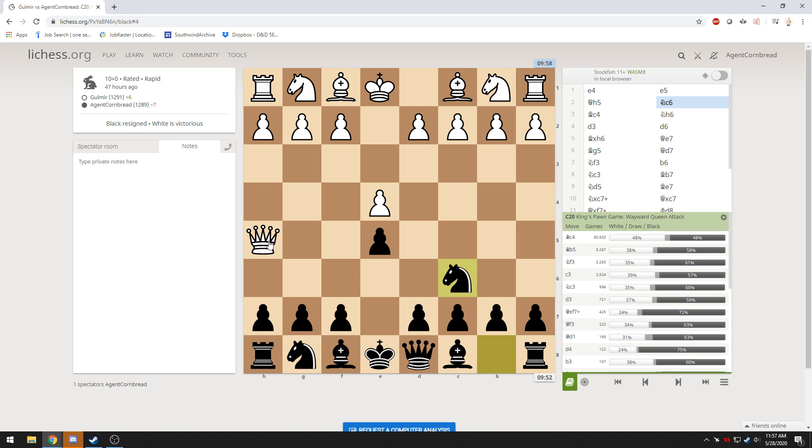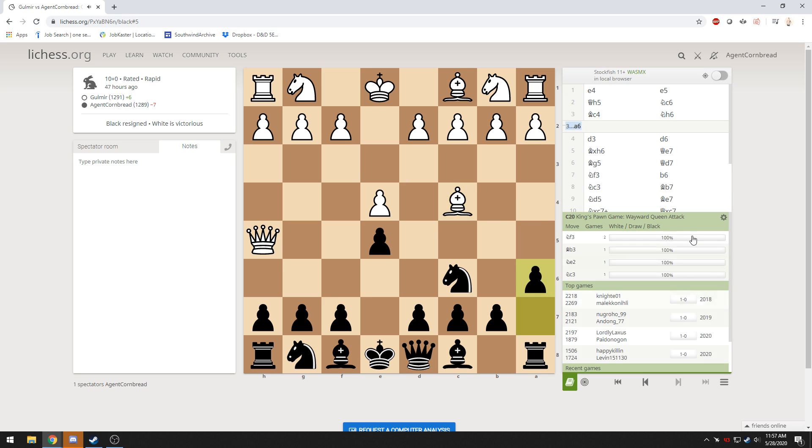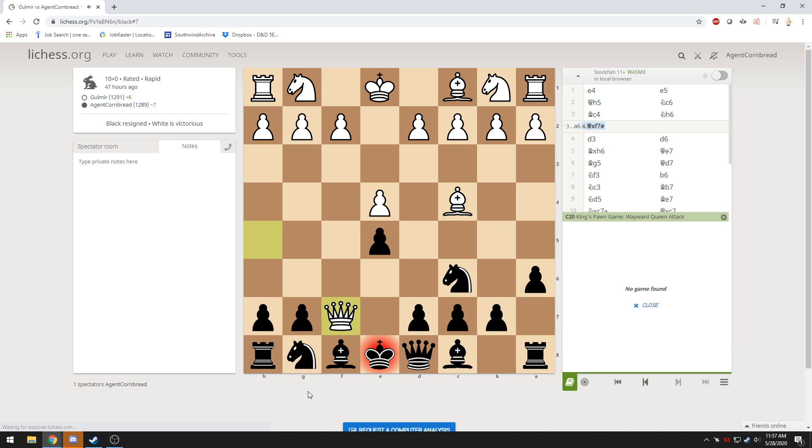Otherwise, typically what happens is this queen sneaks over, grabs a pawn, puts me in check. I have to scramble to block, and then they tuck their queen back away somewhere. This player then proceeds to drop this bishop down, which sets up an early checkmate. So the threat here is, if I do something wrong — let's say I go over here — that's checkmate, game over.